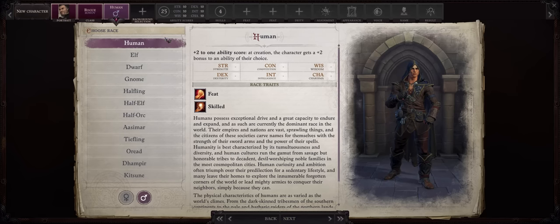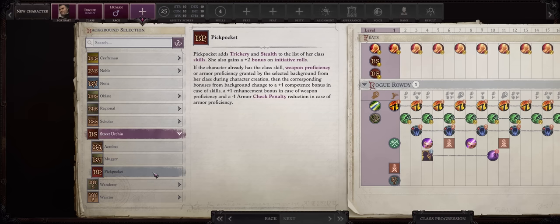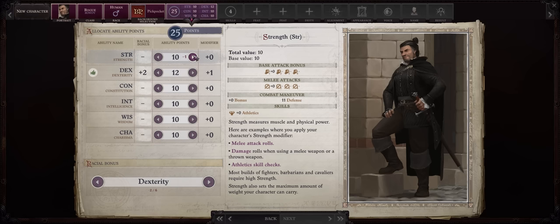For race, I'll be going with Human. I really like humans as always for the extra feat at level 1 for higher power early game, but this build eventually will get an abundance of feats thanks to the rogue extra talents, so you can truly go with any race you want. For background, the classic Street Urchin and Pickpocket — after all, we are a rogue. For stats, Strength is our main attribute, after all we don't get finesse and stuff.